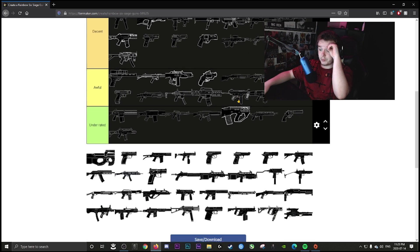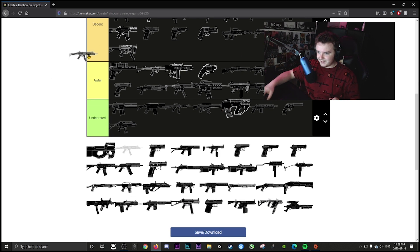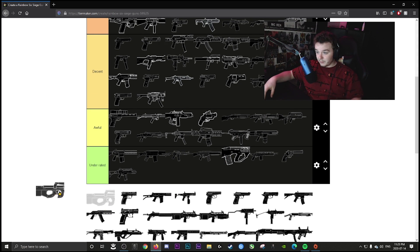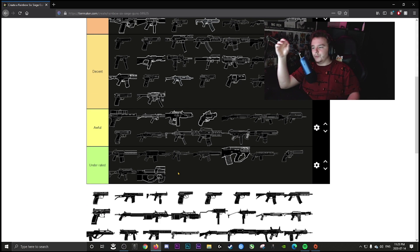The Scorpion EVO is decent — it has the fire rate but the recoil gets a little crazy after about 15 bullets. The P90 is definitely underrated — not many people use it but if used correctly, especially on PC, the fire rate makes up for it being a bit of a pea shooter.